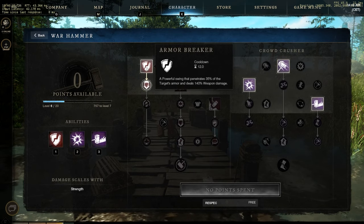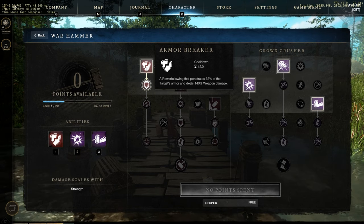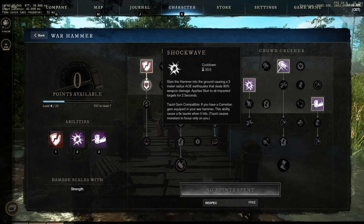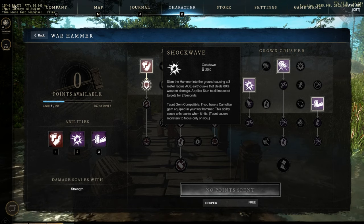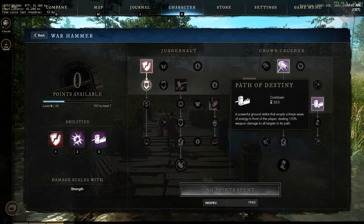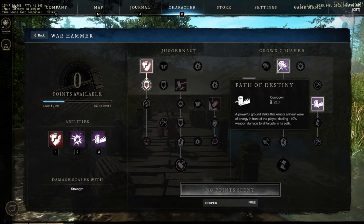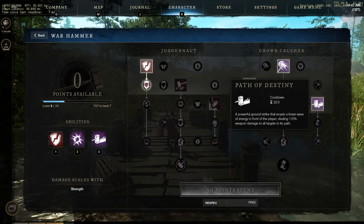Now the Warhammer skill line. First skill, Armor Breaker: a powerful swing that penetrates 35% of the target's armor and deals 140% weapon damage — basically a debuff, pretty damn strong, only 12 seconds cooldown. Second skill, Shockwave: slam the hammer into the ground, causing a 3 meter radius AoE earthquake stun, dealing 80% weapon damage. For PvP you can put a Carnelian gem to taunt enemies. Third skill, Path of Destiny: a powerful ground strike that erupts a linear wave of energy in front of the player, dealing 110% weapon damage to all targets in its path, so you can stay at range and still hit the target multiple times.